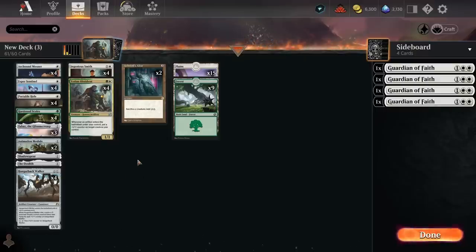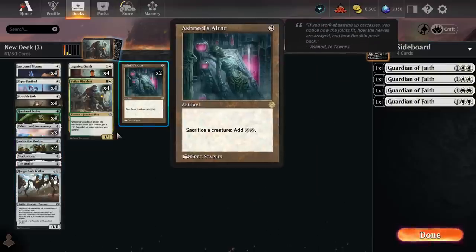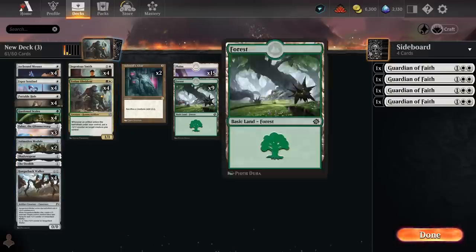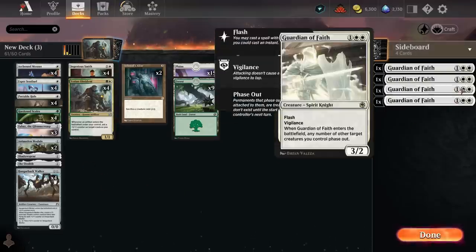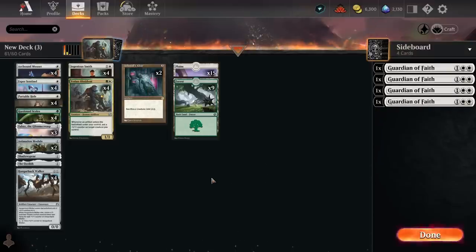Looking at this deck now, you are just giving up Lurrus to run the combo, so we'll have to see what the payoff is like. I could very easily see cutting the Ashnod's Altar, running more regular Hardened Scales stuff, and running Lurrus — but then you lose Guardian of Faith, which does seem like probably the best answer to Divine Purge and Brotherhood's End available in white and green.